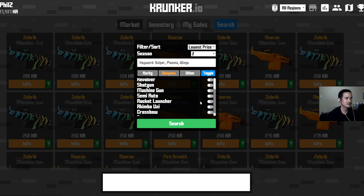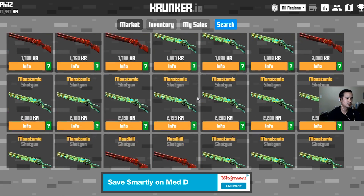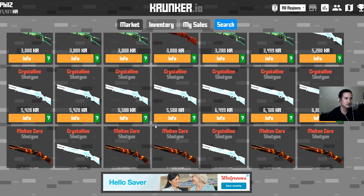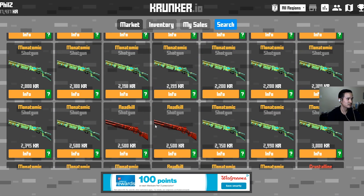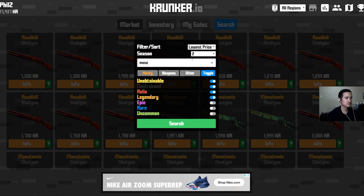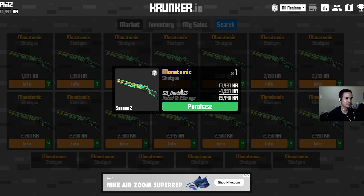Let's go for some Shotgun skins because of the new Shotgun model. Looking at Legendaries and above — Molten Core is pretty cool, but I am a little partial toward the Monatomic skin. Here's the cheapest Monatomic Shotgun skin. Buy that.